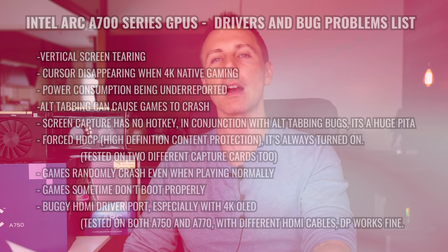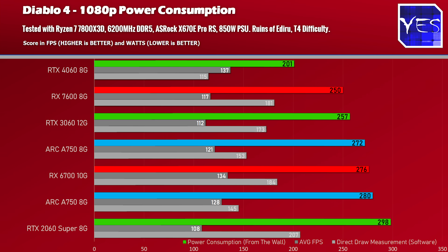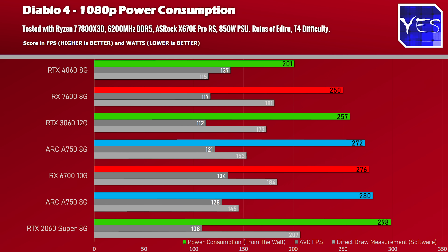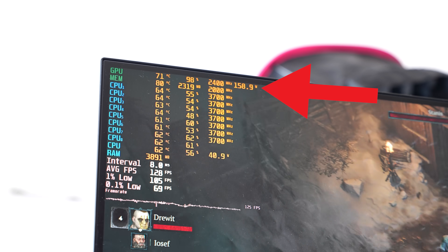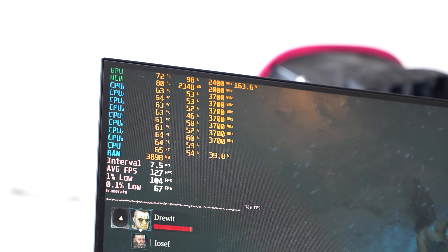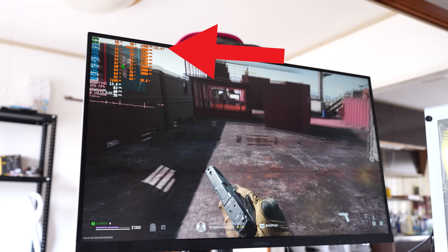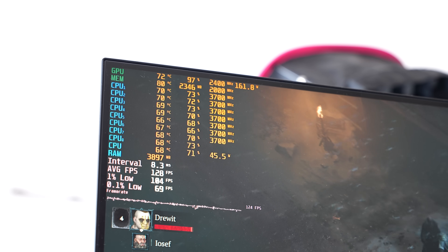Moving on to power consumption — the reporting is all over the place. At-the-wall figures show ARC cards near the bottom of the charts, while the software figures look great, which means the software is consistently under-reporting power consumption. Depending on the game it'll show me 140W or 180W while performance is the same with the GPU maxed out. Comparing against AMD and Nvidia cards, wattage at the wall stays consistent across games, confirming the software power reporting is buggy on Intel ARC GPUs.